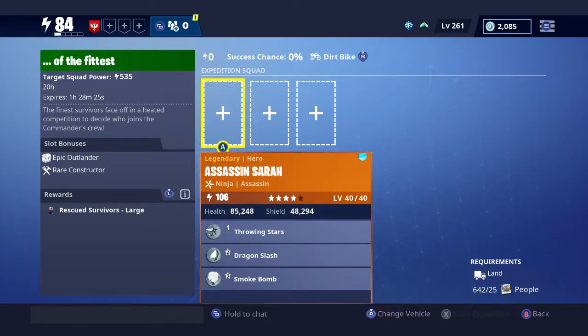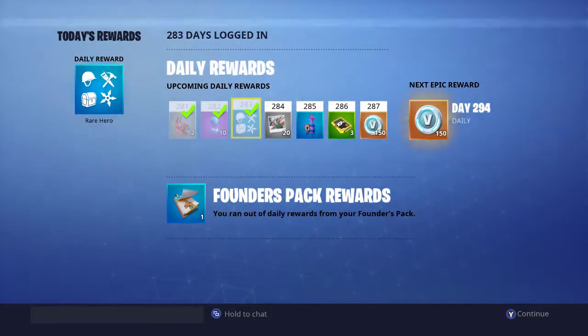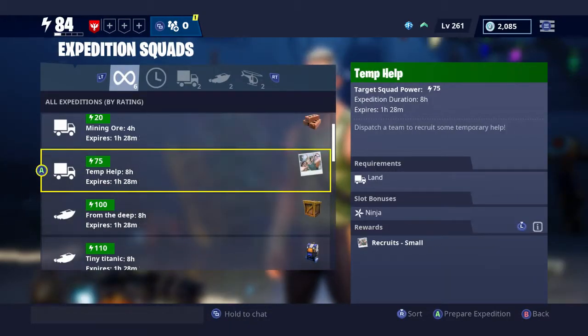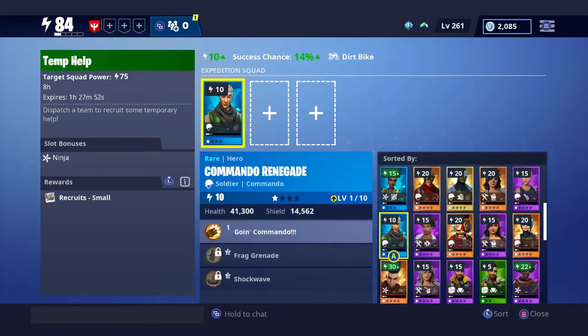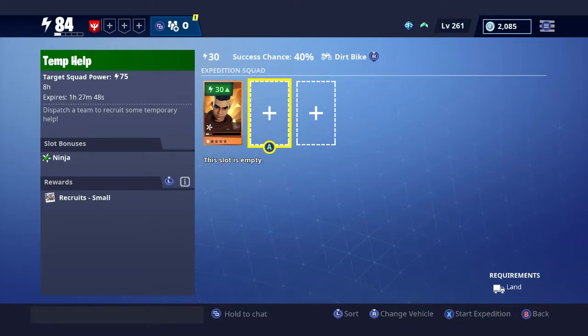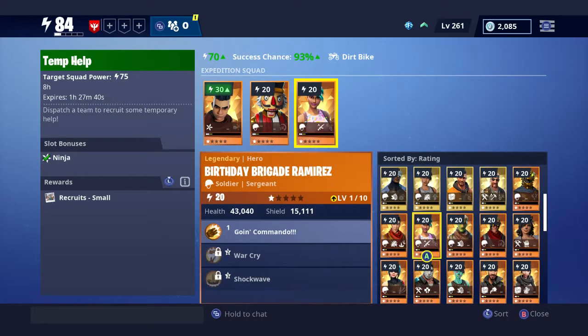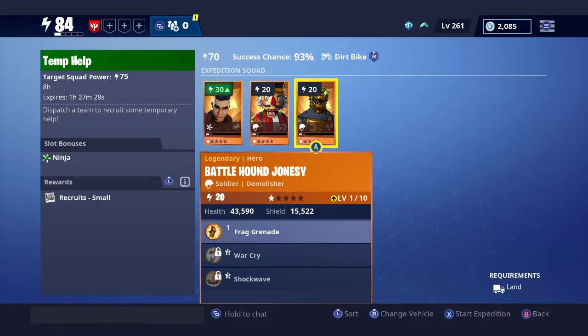You can get people especially by doing rescue survivor missions - you'll earn people as a reward and they build up. You can also get people from llamas, and from your daily login bonus. For example, tomorrow when I log in I'll get 23 people just for logging in. With every person you add, you get a different success chance - I'm currently at 93% chance that expedition will complete.